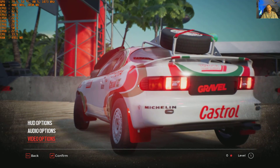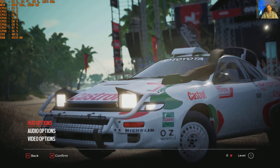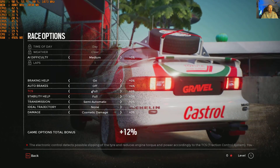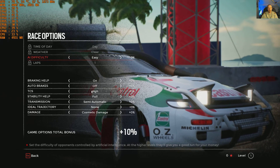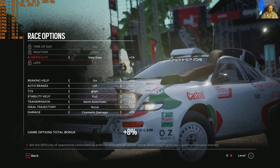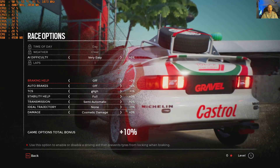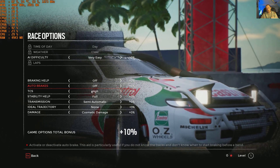Before we get into the game, quickly — we've got race options. AI difficulty: very easy, easy, medium, hard, very hard. We'll go very easy just to try it out. Laps, weather — all locked for now, probably unlocked as you progress. Braking help: on and off. Auto brakes — that's going to drive for you, which is going to be like Forza where it steers and brakes for you. No good.